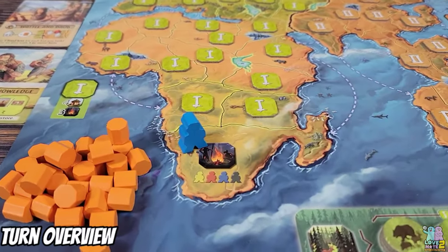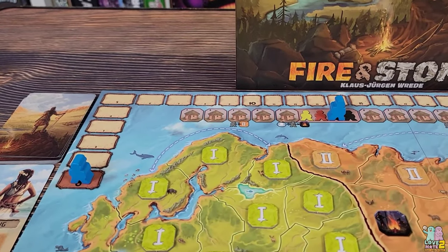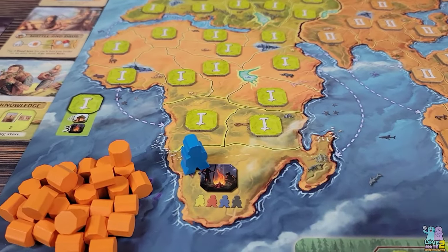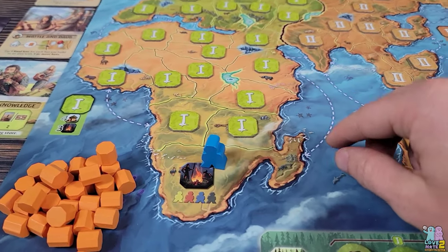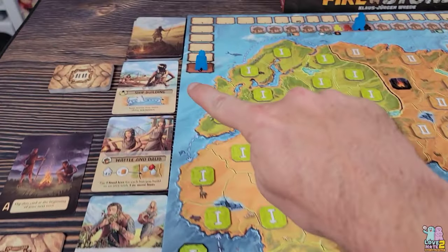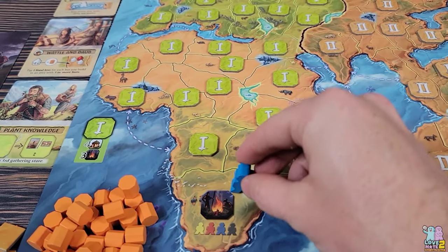You have a tribesperson that starts on a particular spot. You'll have two others — one on the score tracker at the top, and another you unlock throughout the game. On your turn, you can move one of your characters one or two adjacent spaces. These dotted lines are accessible after you have the invention of shipbuilding. You move one or two spaces, and wherever you end your turn, you may be able to take an action.